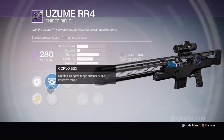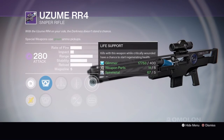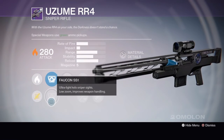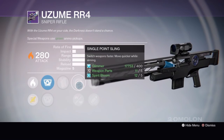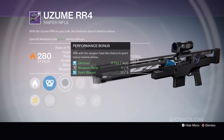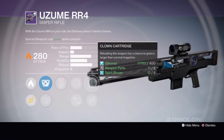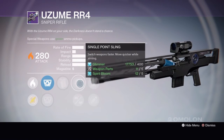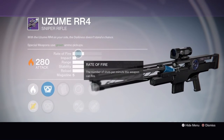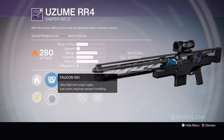Tier 3 is the way to go. It has the Apeki SS2 or Falkon SS1, Performance Bonus, Single Point Sling or Injection Mold, Clown Cartridge or Eye of the Storm. Performance Bonus is great — when you get kills you have a chance for bonus ammo. Clown Cartridge means when you reload you have a chance at a larger magazine. You can go Single Point Sling to switch weapons and move faster, or Injection Mold if you want to get back on target faster after shots. It has a low-zoom sight which is definitely needed.